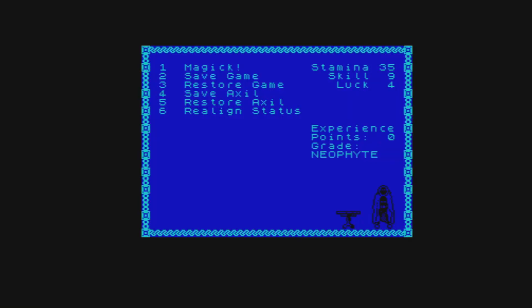Now as you can see we've got our options here — one starts the game, two saves, three restores. On the top right you've got stamina 35, skill 9, luck 4. You can realign this by pressing the 6 key, which will move it about randomly until you get the combination you want. Let's change that and get some stats moving. So let's start the game.